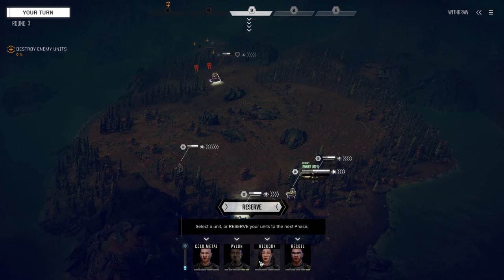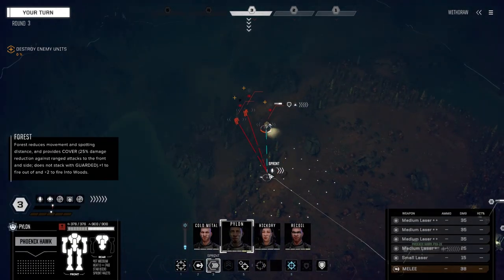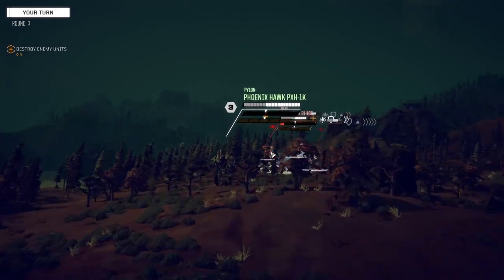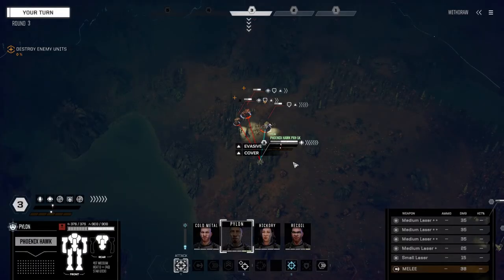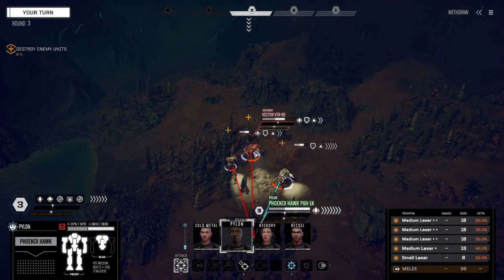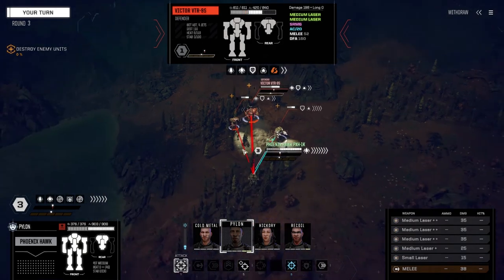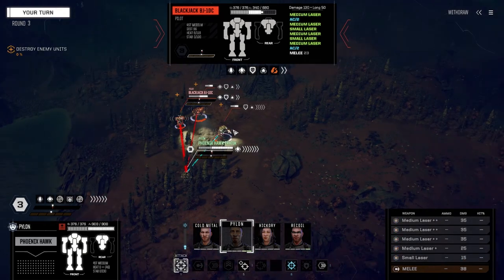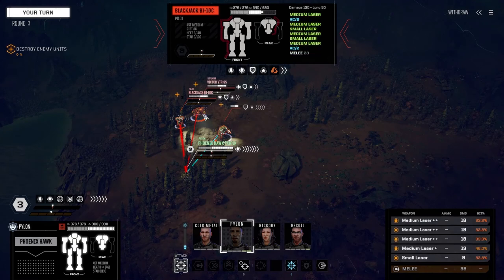Let's reserve. The Ultra AC10 would be nice on the Urban Mech. That wasn't what I was hoping for — a Victor! Victor 9S, AC2... another AC20. These guys out in the field with their AC20s. And your standard Blackjack. So we're going to fire on this guy; I think we've got a little better chance to hit.